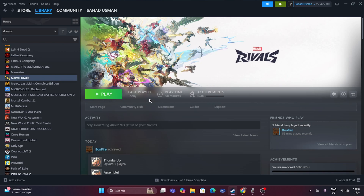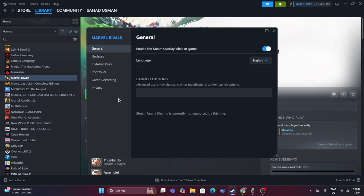Disable the Steam overlay by right-clicking the game, going to Properties, and turning off 'Enable the Steam overlay while in-game.' You can also try adding launch options: type -dx11, or if that doesn't work try -dx12, or try -d3d12. If none of those work, remove the launch options and move to the next step.